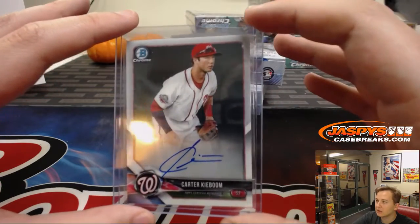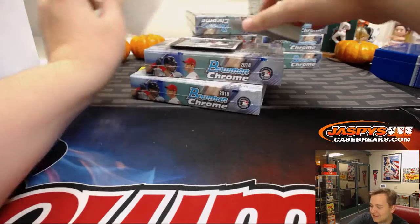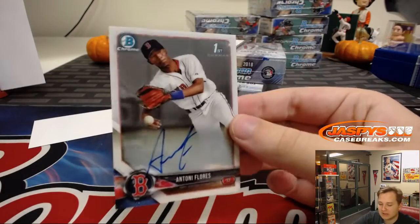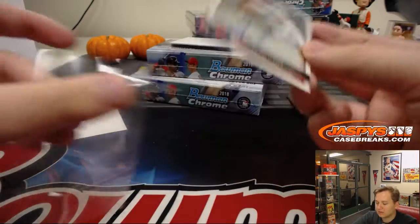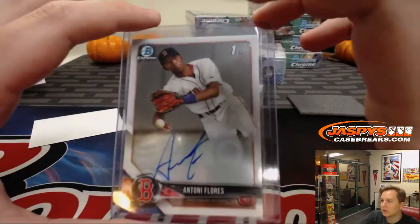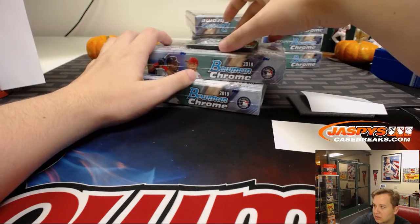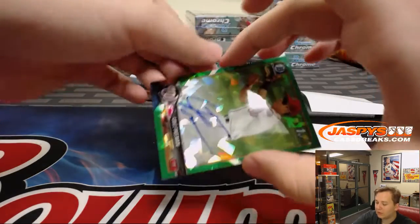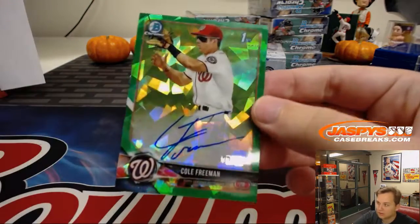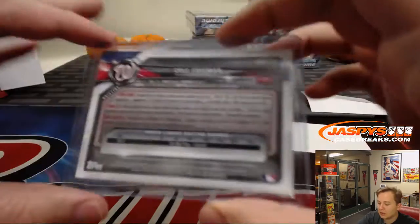Nationals is David B. We got one for the Boston Red Sox — Tony Flores for Boston. Boston Red Sox, David Barros. And the third one from the pack is a Green Refractor Autograph, 90 of 99 — Cole Freeman, for David B and the Nationals. Nice one. Cole Freeman, 90 of 99, Green Refractor Auto.